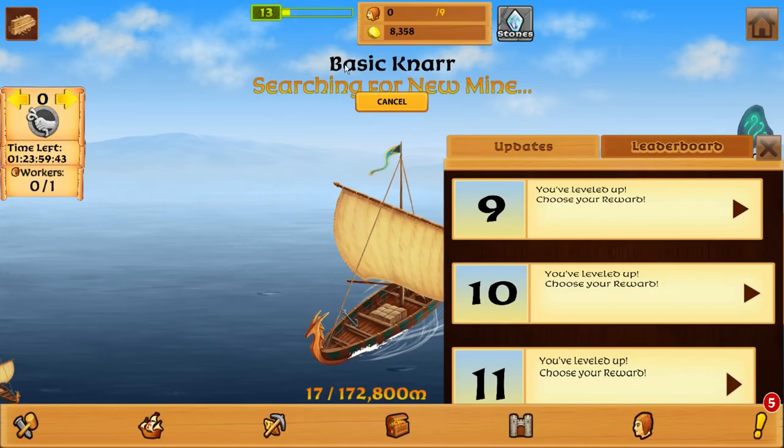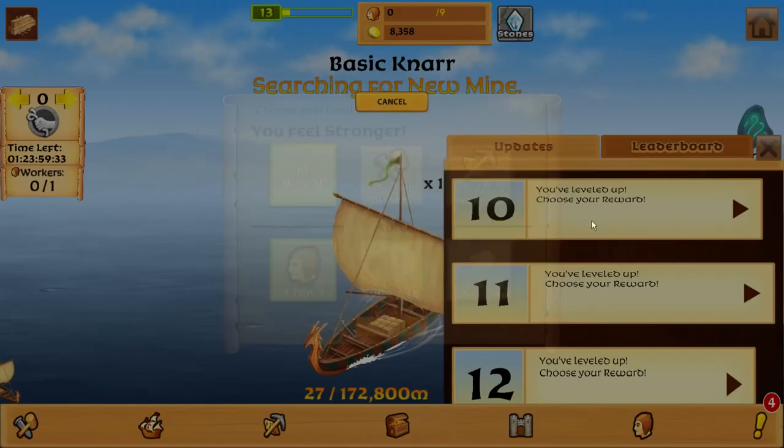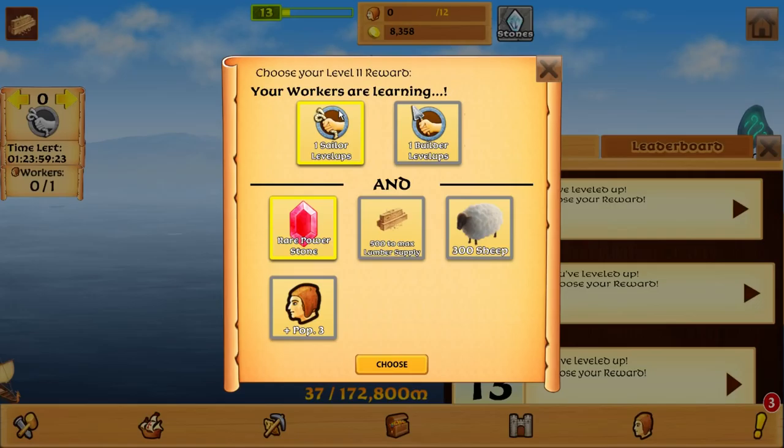We're trying to do something with the goals in here. Holy crap, we leveled up a ton. I do have an auto-clicker enabled, and I do plan to use that. We're leveling up so much. I'm still confused playing this game. Harvest per click. I guess three pop. I'm not really using the population thing, so maybe I shouldn't do that.